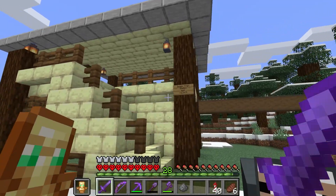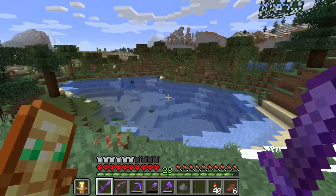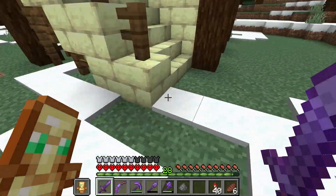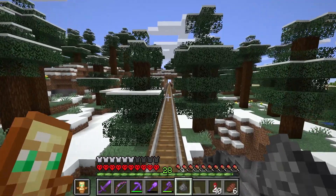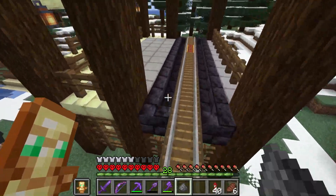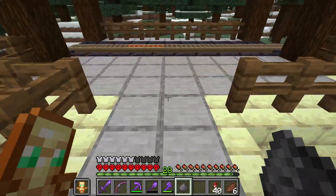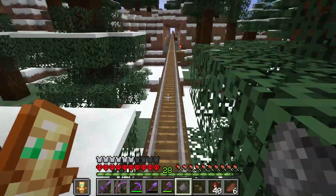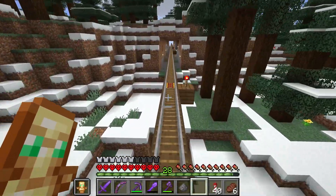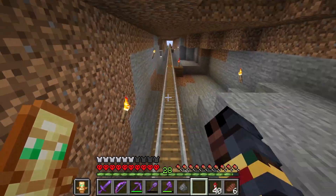Our next project has been the train station. This is the end train station at the spawn area. I built this in case we ever forget our bed or don't have the placement — we can have a nice mine cart ride back all the way through. It uses end stone, so that crossed that off our list. This is the end city railway, and I want to put more of these around the world so we can have little interconnections. It's a very fun build that still needs some detailing work.